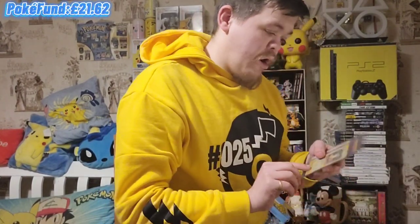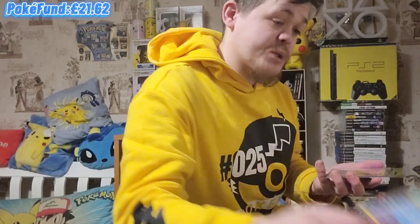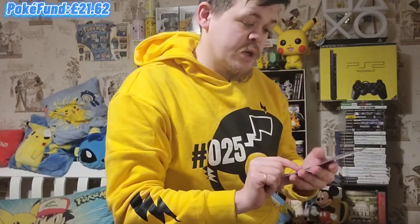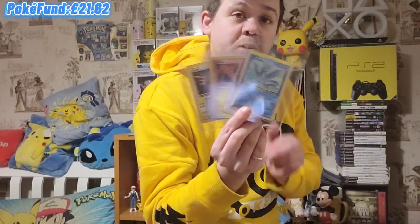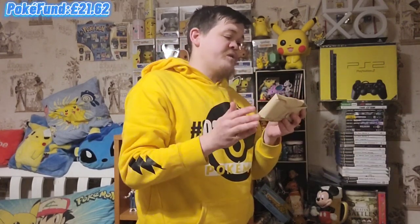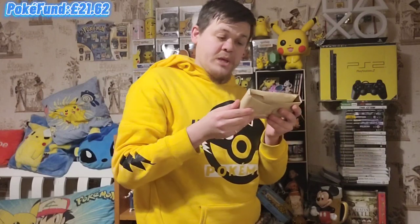They've sent me cards! We've got Pikachu - I might just put that in my Pikachu binder. We've got a holographic Pokémon: The First Movie Dragonite promo card. I might try and see what I can get for that. We've got Articuno, and I think I might give that to one of my local boys. We've also got Moltres and Zapdos - one of the boys I'm friends with at my local might be interested in them, so I might just give them away.